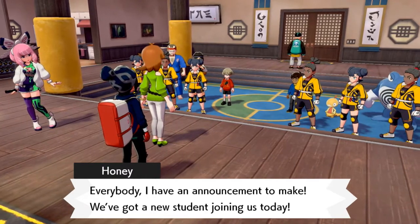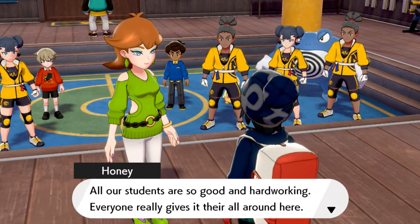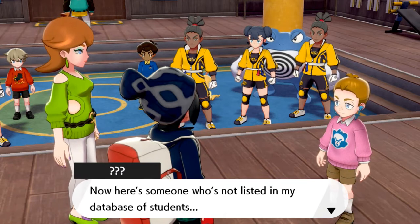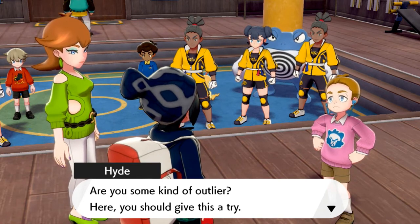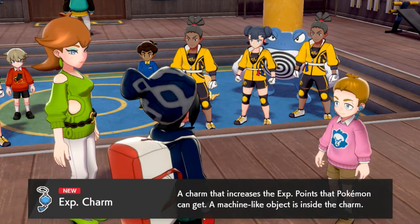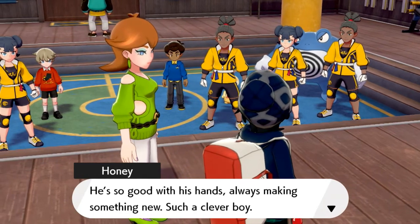Inside, Honey announces: 'I have an announcement — we've got a new student joining us today, please welcome Draven!' Then a boy named Hide — Honey's son — greets us and hands us an Experience Charm. 'This charm increases the experience points your Pokémon can get — there's tech I developed inside, don't open it.' Honey beams: 'He's so good with his hands, always making something new — such a clever boy!'